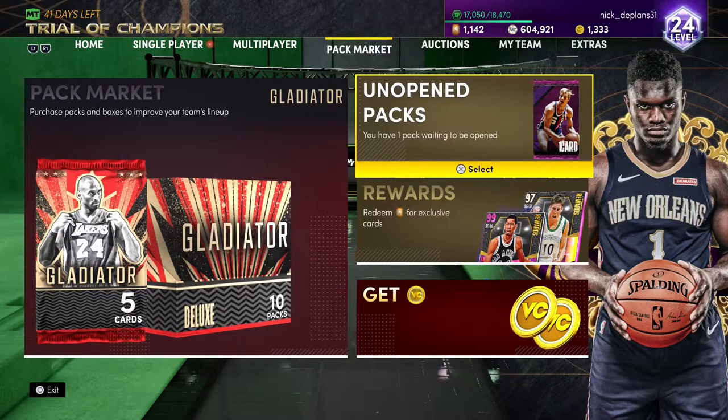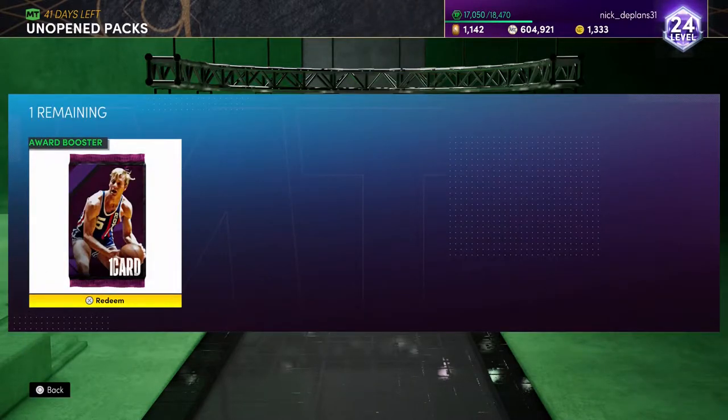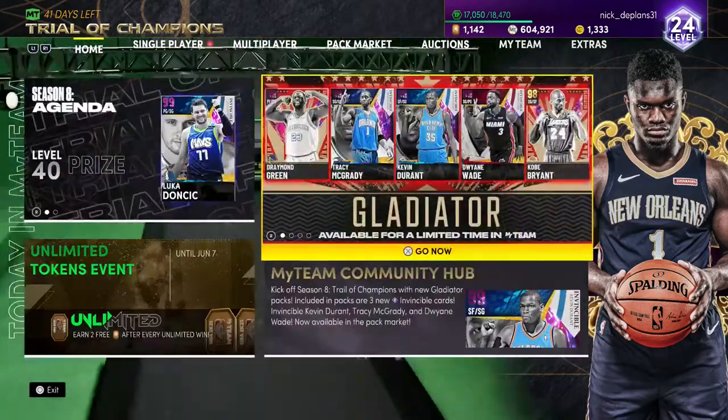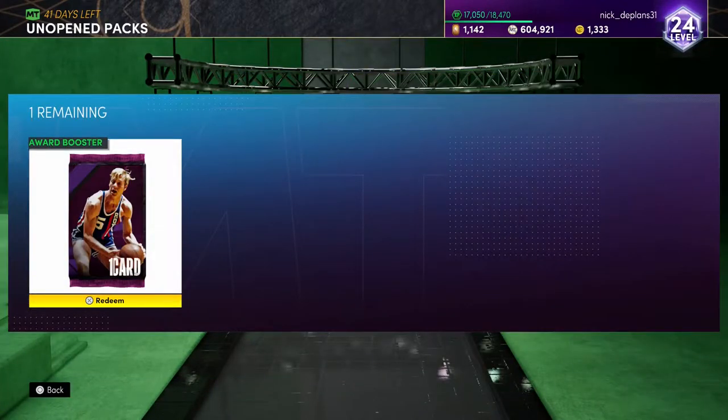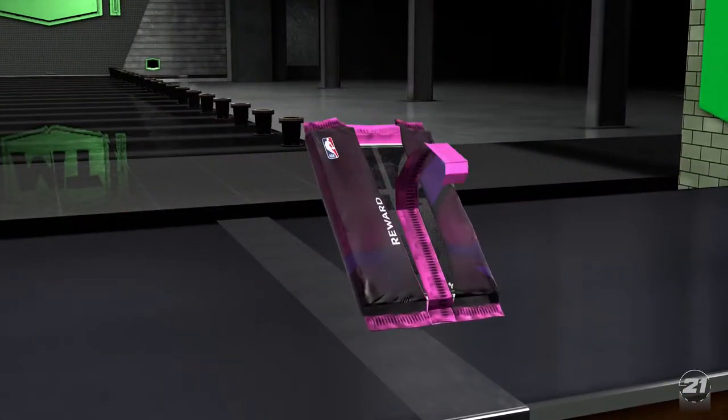So basically in this video, as you guys can see right there, we have one unopened pack and that is the one and only Dark Matter Tom Van Arsdale. You can get this Tom Van Arsdale card out of the Triple Threat Vault. I just got him like two games ago and decided to record and get a video out today. This is going to be a gameplay on Tom Van Arsdale. I'm done doing gameplays in Unlimited because that game mode — I just can't with it anymore. It's just no fun. So we're going to be doing two or three Triple Threat games in this video.